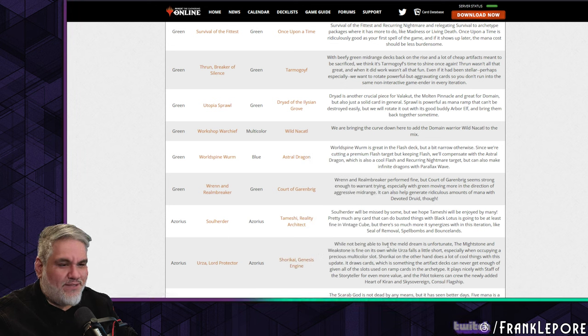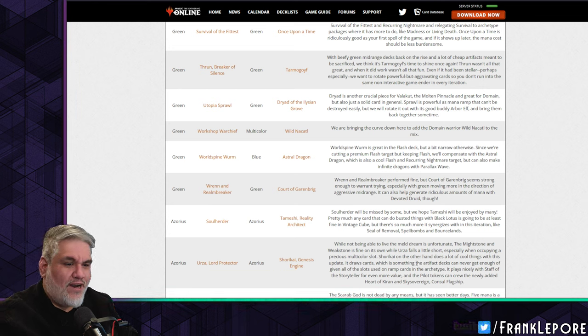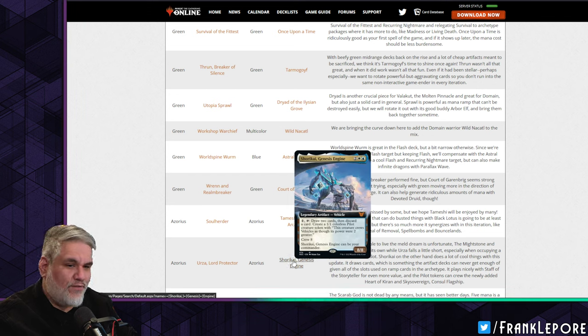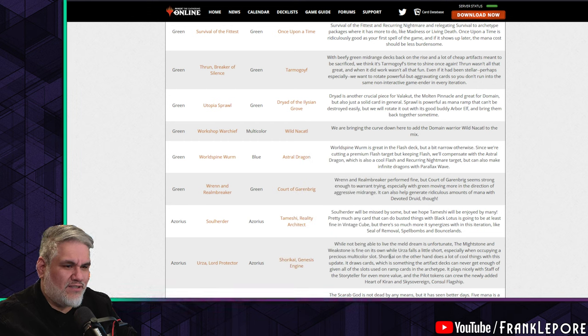Not being able to live the meld dream is unfortunate — the Mightstone and Weakstone is fine on its own but Urza falls a little short, especially when occupying a precious multi-color slot. Shirokai on the other hand does a lot of cool things: draws cards, which artifact decks can never get enough of. For one activation you draw two and discard one, making a Pilot — you just get to do that every turn.